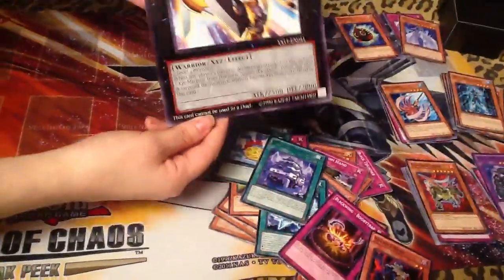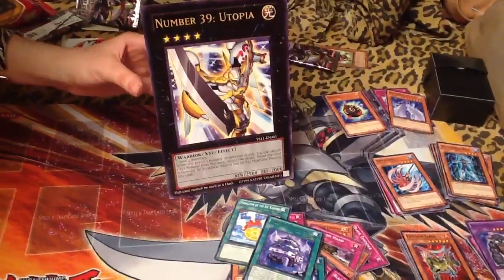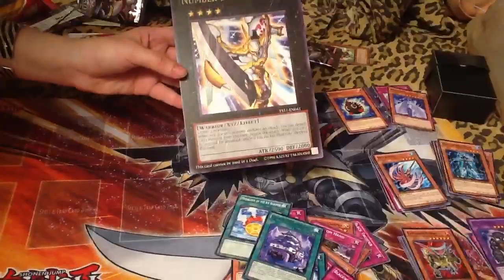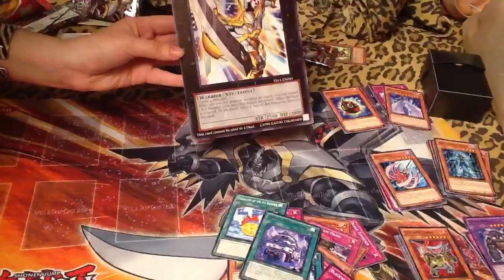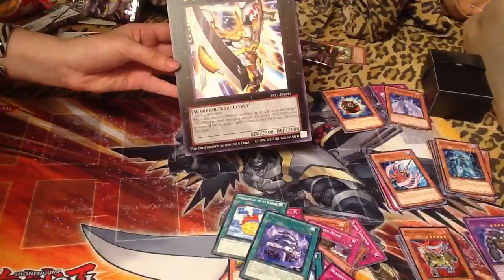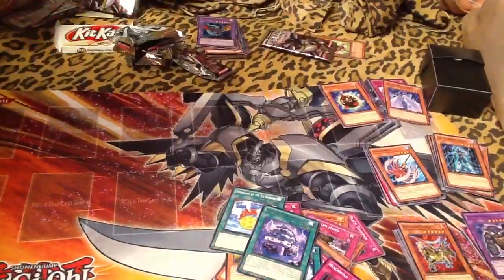Looks like the guy on the mat. I like these products that come with — there's one with a Grenasaurus, there's one with a Lavatine Dragoonity card, and this is the third one I've seen sold in stores. If you've seen any other giant cards in stores, let me know about them because I try to collect them. Alright, stay tuned for more. Bye.